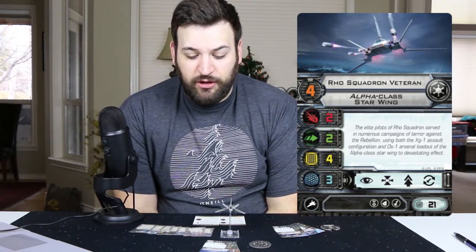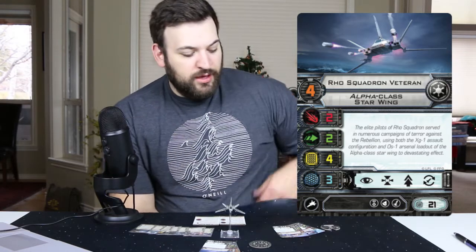The Rho Squadron Veteran is the next pilot on our list. He is unique in that he is a non-named pilot but has the elite pilot talent. We've found in a lot of Fantasy Flight X-Wing games that the second non-named pilot, if they didn't have an EPT, is very rarely flown comparatively to the lower-cost pilot. But this guy has an EPT and comes in at pilot skill four. I think both of these guys would realistically be flown in a list — I really like that.